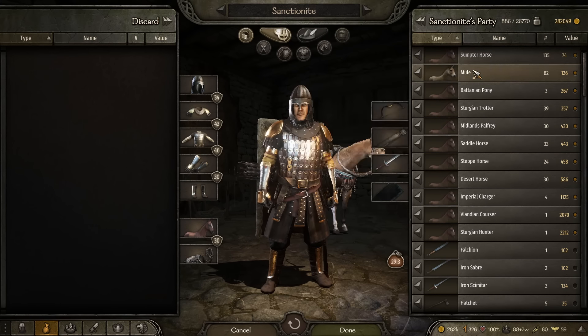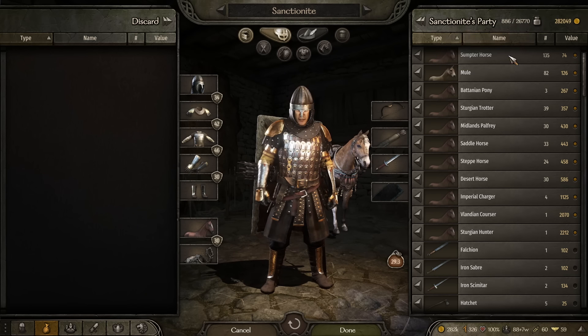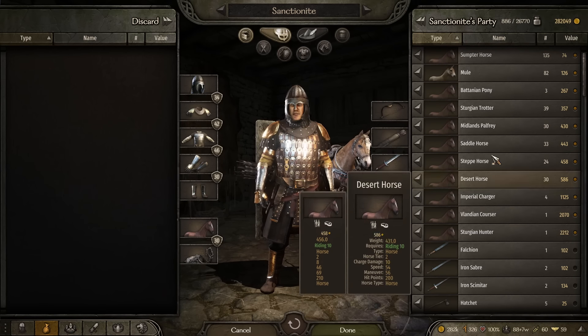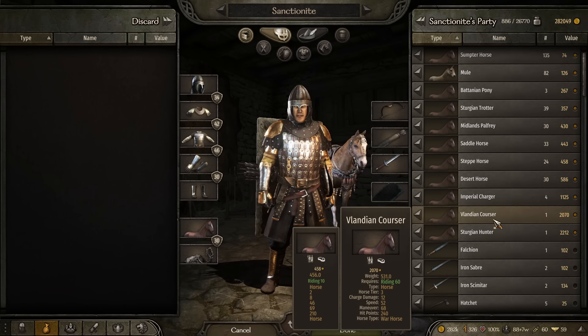The second part of this tip is that horses in your inventory will speed up your travel. It seems — and this is slightly speculative — that travel speed is a function of carry capacity and troop size versus horse count. Having a large number of horses in your inventory will tangibly increase your movement speed.